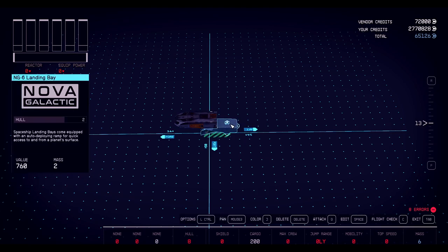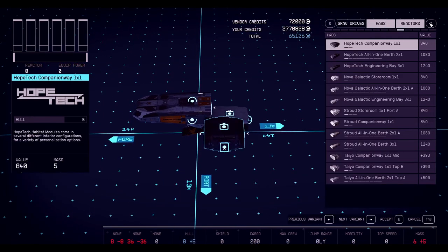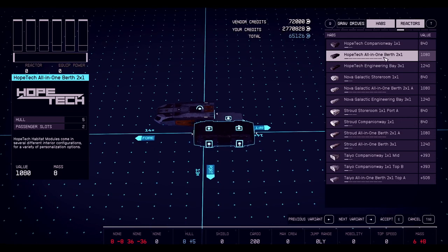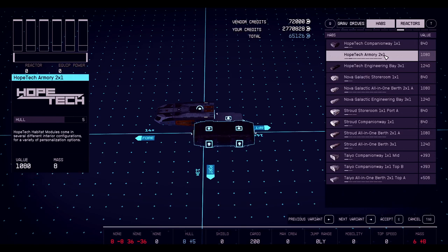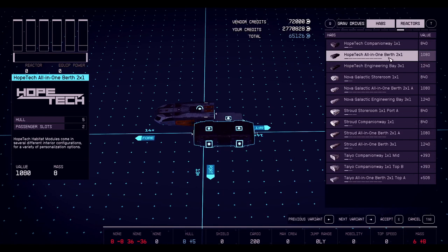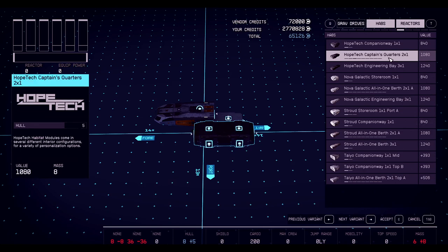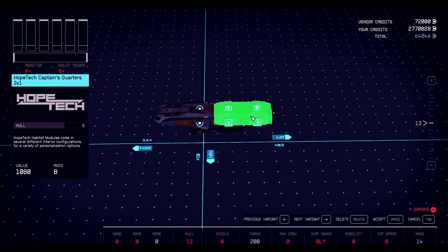Let's look for habs. Those are companion ways. I like these — the two-berths. The three-berths are huge and nice with long ships. Two-berth is not bad. Using the arrow keys you can navigate to change different things, but if you move your mouse you lose the selection again. There's the all-in-one berth — it's got two passenger slots and some crew. Captain's quarters — here's the bed. We're gonna put that there, hit E to accept it, and then move it into place. Now it's green and in place.